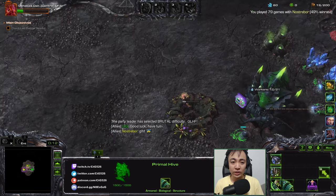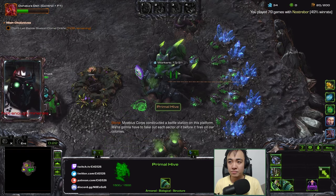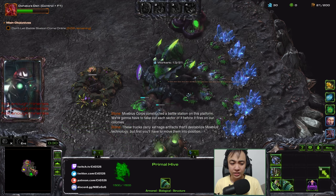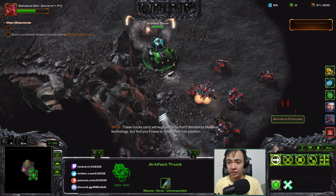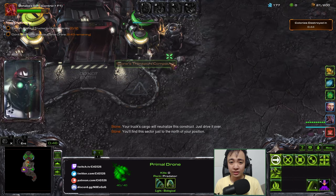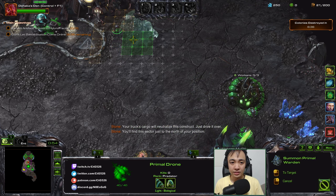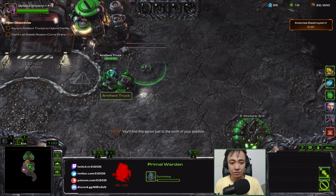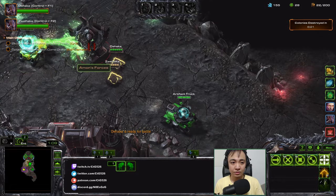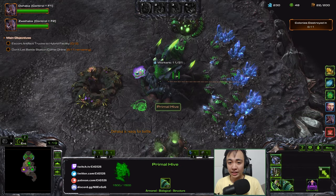I'll try to make it so that I only have one Hakka to micro. Let's do some scouting. I will actually micro Zwei Hakka instead of De Hakka. The enemies are Terran and it's the airbase. That's a little annoying to deal with, but it's fine. I'll have Zwei Hakka in the control group - that's part of my strategy.